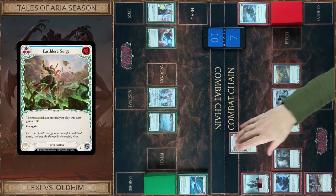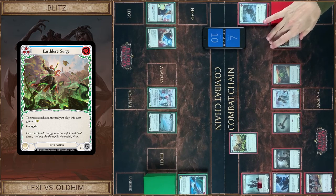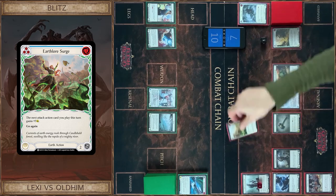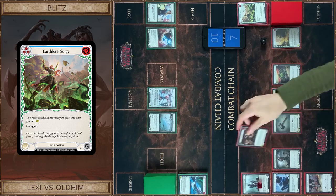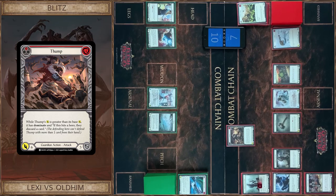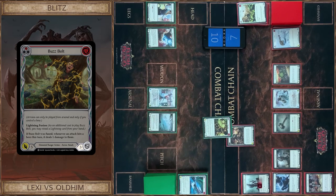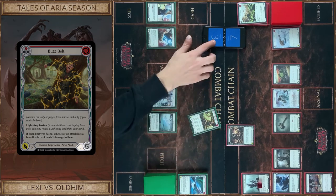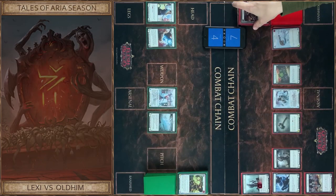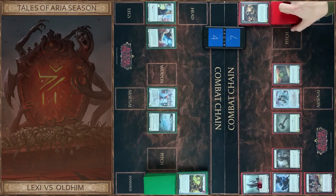Earth Lore Search. Pay for this — one floating. And Thump, pay for this. It's nine with Dominate. I block three, no reaction. You take six. Four.